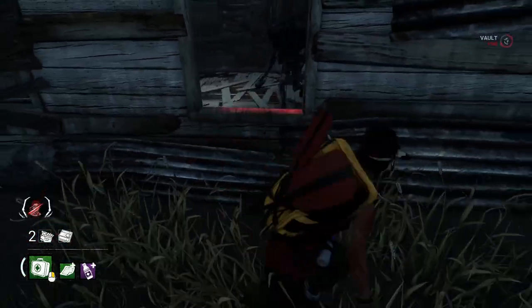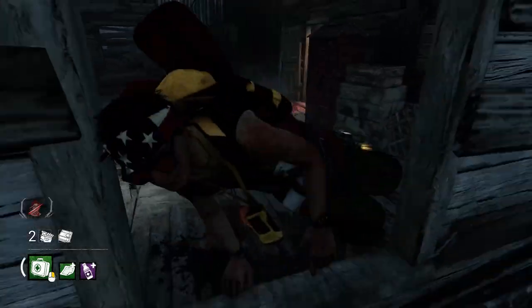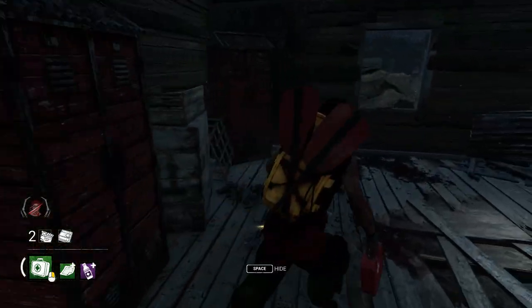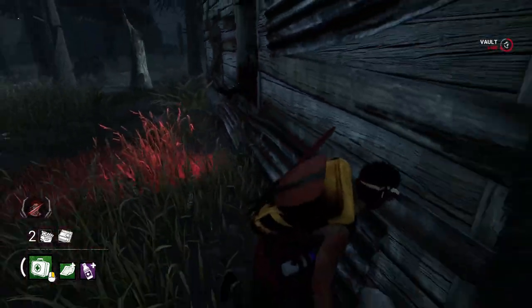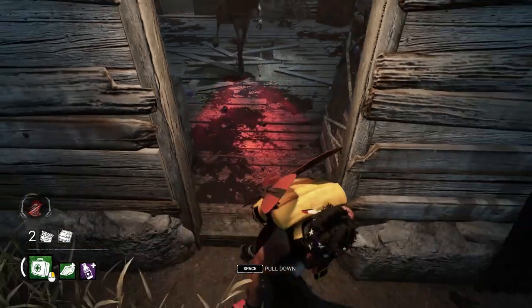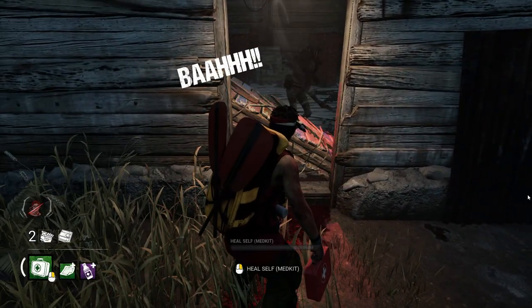How many times have you seen someone vault the window at Shack three times in a row, the entity blocks it, and now they're either forced to throw the pallet or leave? This is honestly one of the worst habits to be in if you want to extend chases using Shack. So instead of making this mistake, let's explore some other options and different ways to play the window at Shack.